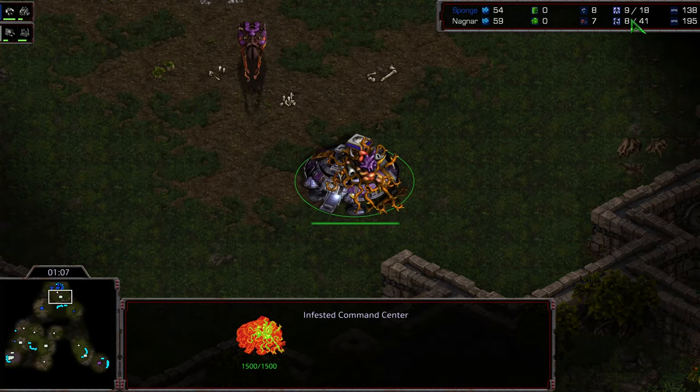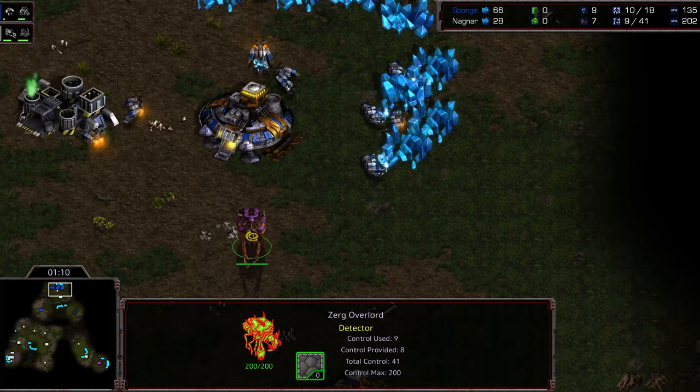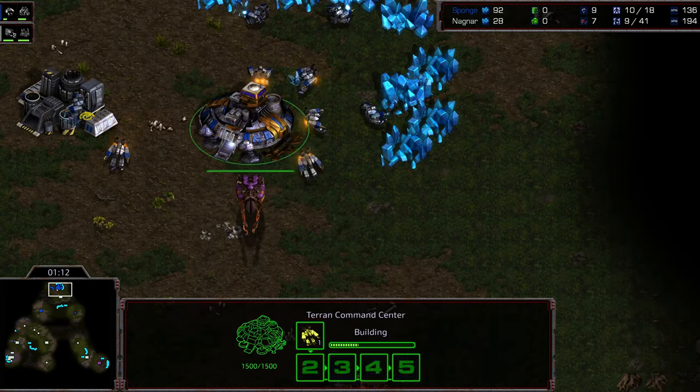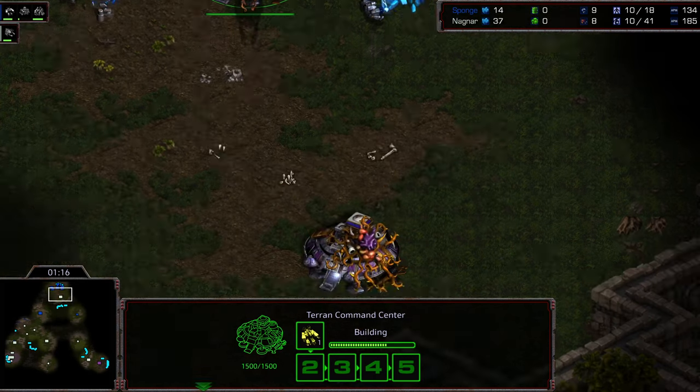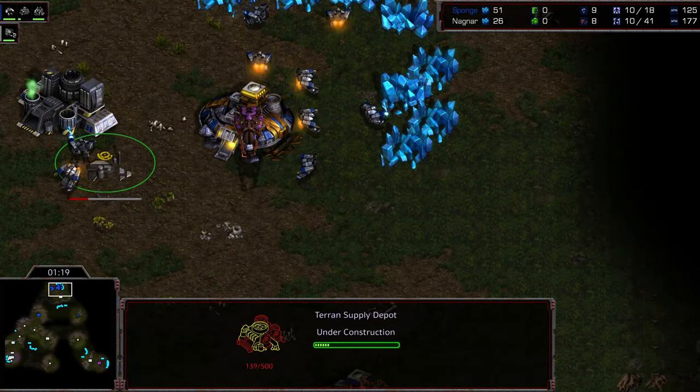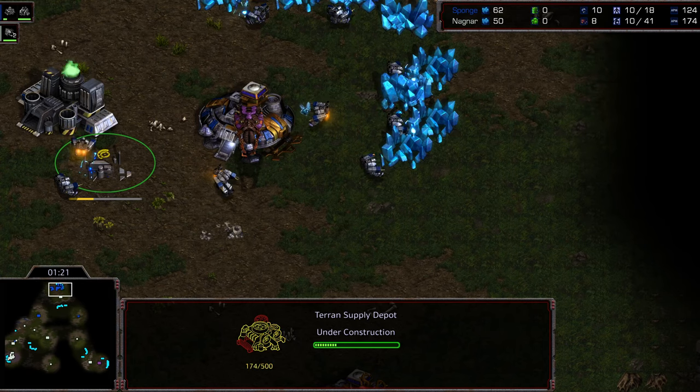We never see the correct right-side supply for our opponents. Right now, this Overlord being spotted — I don't know that Sponge knows there's an Infested Command Center in his base, which is unfortunate. So you do need these supply depots, it seems, in the midst of this.